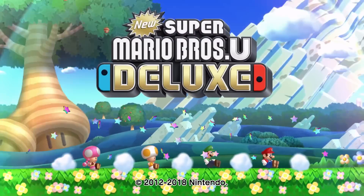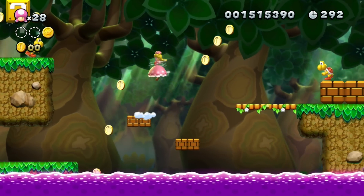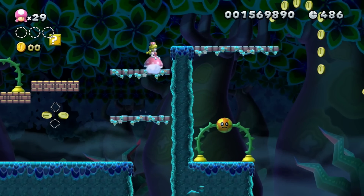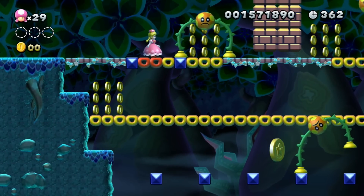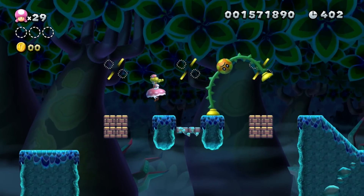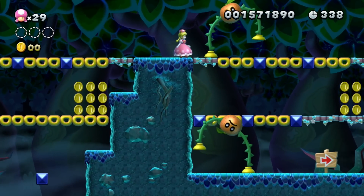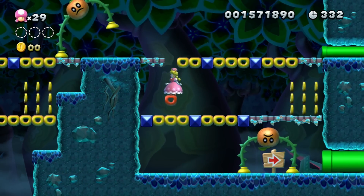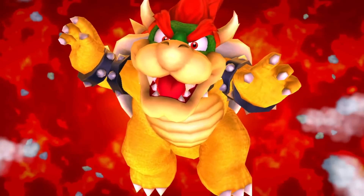New Super Mario Bros U features a level in the Soda Jungle that annoys me so much, and it's because of one single enemy: Bramball. This ball with legs just moves left and right, but the way it does so is what makes everything annoying and difficult. It stretches its legs and can hurt you from below or above, leaving only a few safe spots — and you have to make sure to be in one of them.